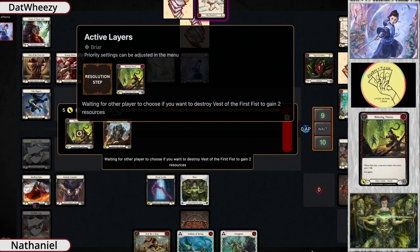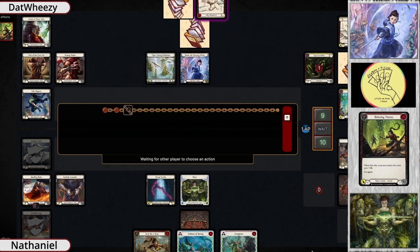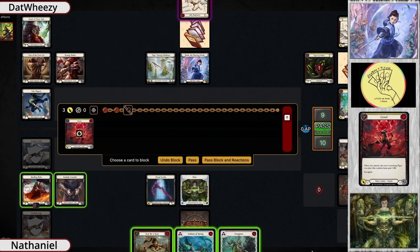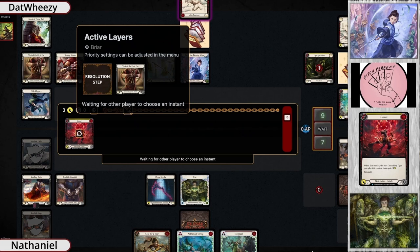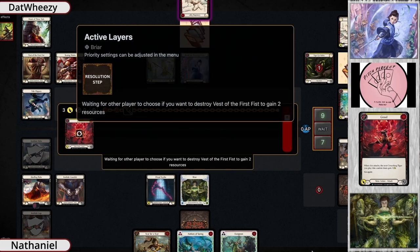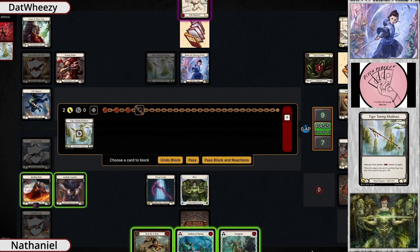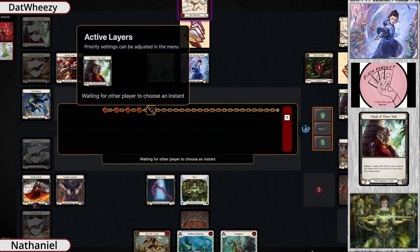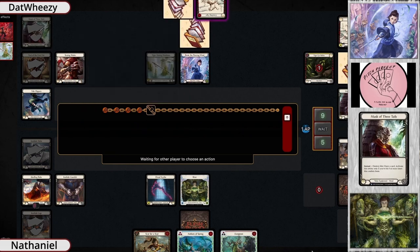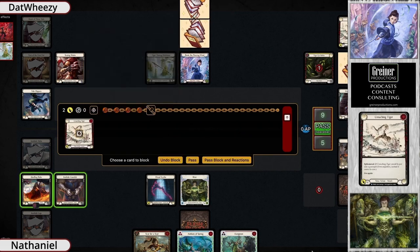Tearing Shuko you just get to pop at instant speed to give a tiger plus two. So a tiger for zero getting plus two is now unblockable on Benji's end, so a lot of leak-through damage is happening here. We just had a Bittering Thorns red hit, which means this Growl now gets to go ahead and get a plus one, and they'll get their next Crouching Tiger to also get plus one — a very good move there. They decide to destroy the vest to play Tiger Taming Kakara, so this tiger is going to come in for a little bit more, and they even play the Mask.